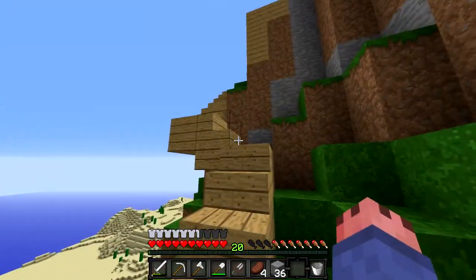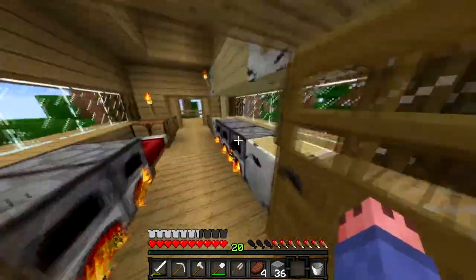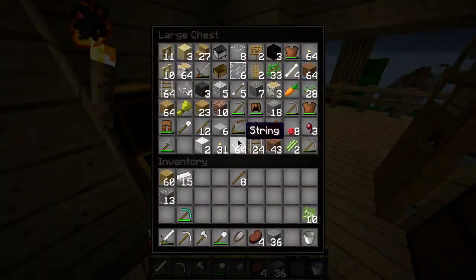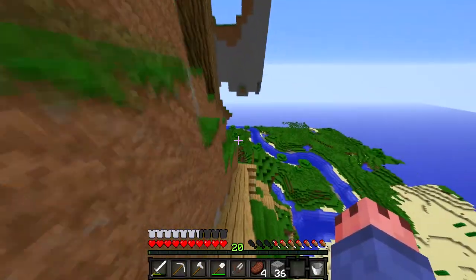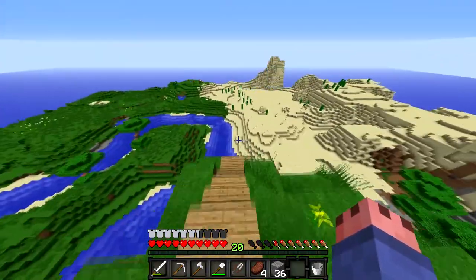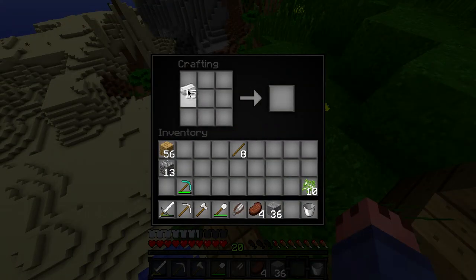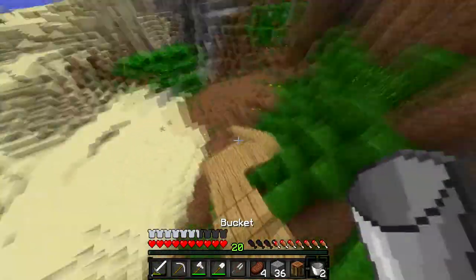They don't have any obsidian to make an enchantment table yet. They discuss starting a library and a sugarcane farm, since they need lots of books for an enchantment table. Henry is going to go get some water and probably start a sugarcane farm. Their goal for this episode is to start a sugarcane farm. Henry's also going to start a wheat farm at the top of his mountain.